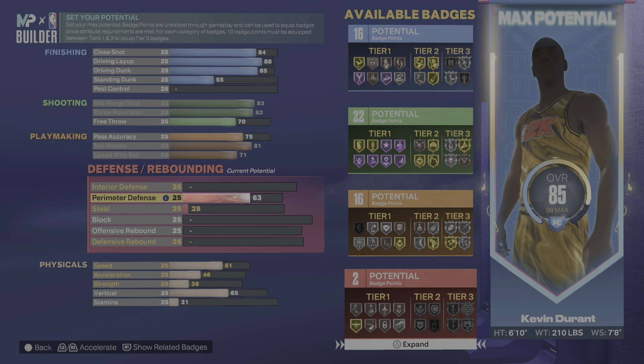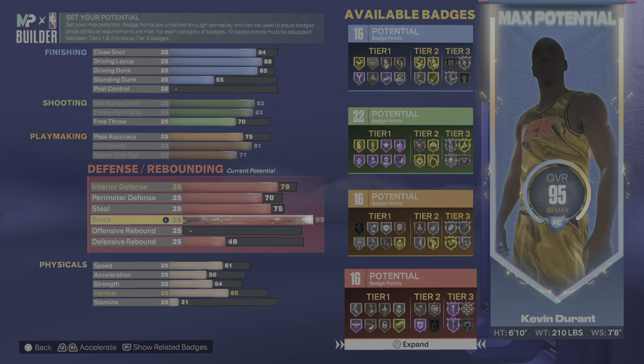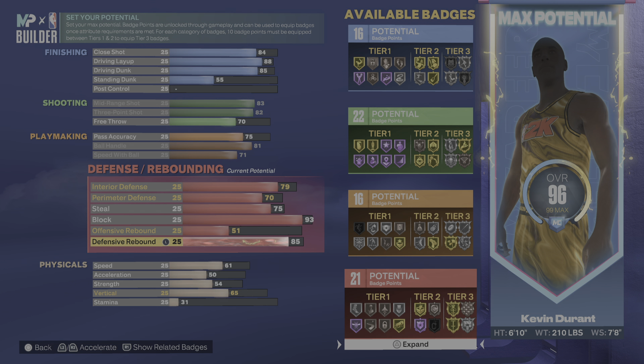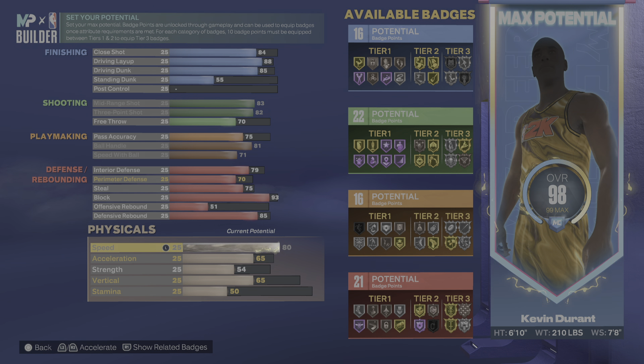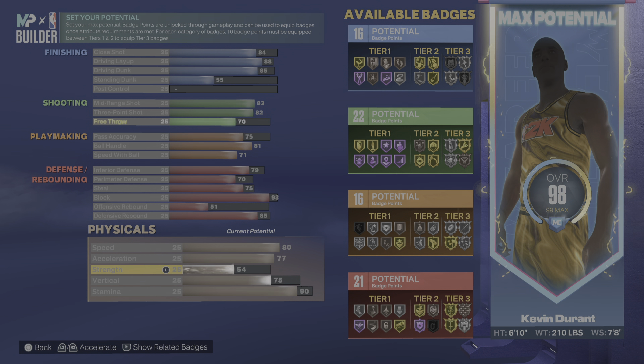Then you go with a 70 perimeter defense — you don't get clamps because you are 6'10". With a 75 steal, you can max your block up to a 93. As you can see, you do get gold anchor, which is a very good badge and the new version of rim protector this year. Of course you have to work on your physicals — 90 stamina — and bring up your vertical so you do get contact dunks.